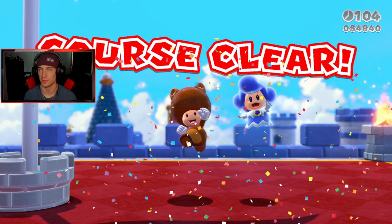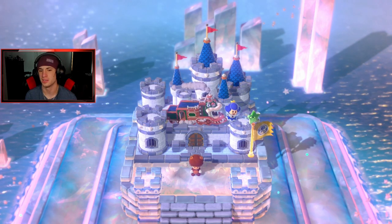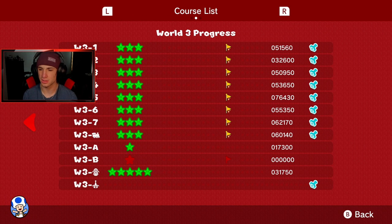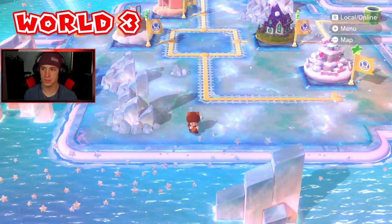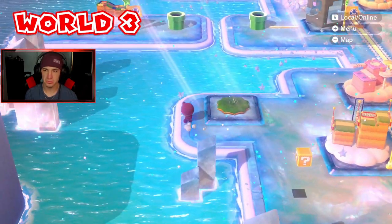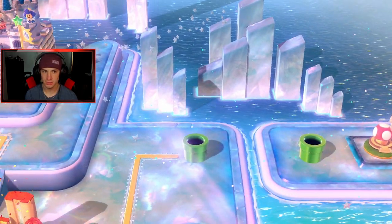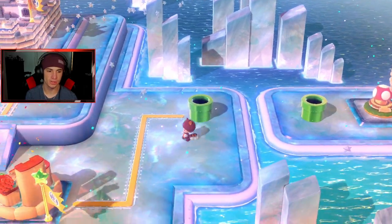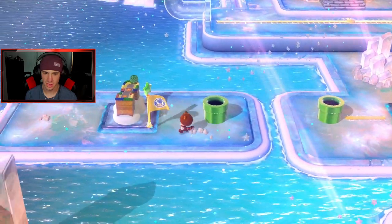I totally forget what World 4 is. I remember World 1 was grass, World 2 was sand, and World 3 was ice. Is it cloud? Cloud's usually like 5 or 6. Let's check the map — make sure we did everything. World 3B — hold up, what didn't we do? We didn't do something — World 3B. What's World 3B? We did everything right? Where is World 3B? Is it a mushroom house? I'm super confused. Any of you guys know where World 3B is? Did we not unlock it yet? I think we unlock it later in the game.